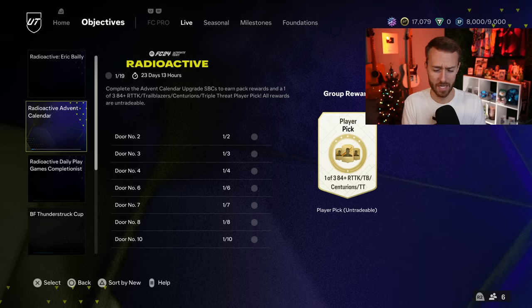W — like, this is awesome. This is content that makes you log on to the game every day, do that one bronze player daily login advent SBC, and get some good fodder in return. I'm a big fan. GGs EA.